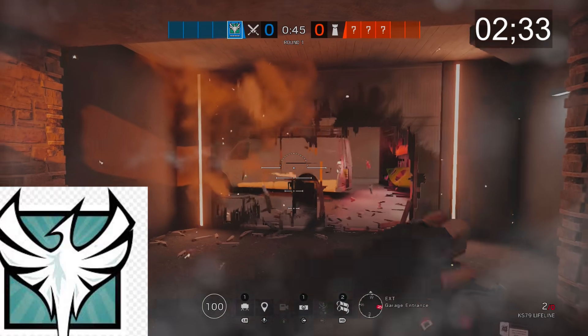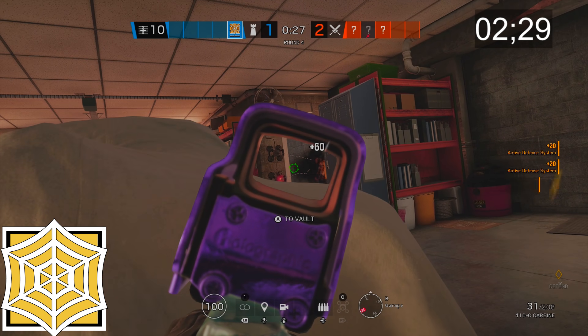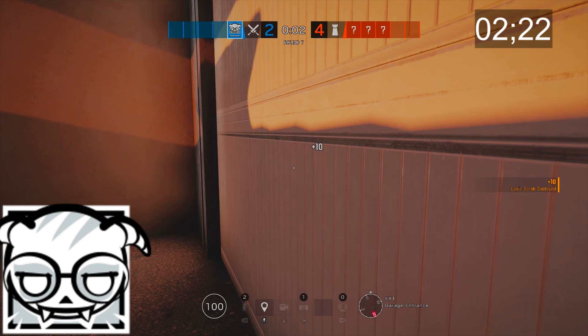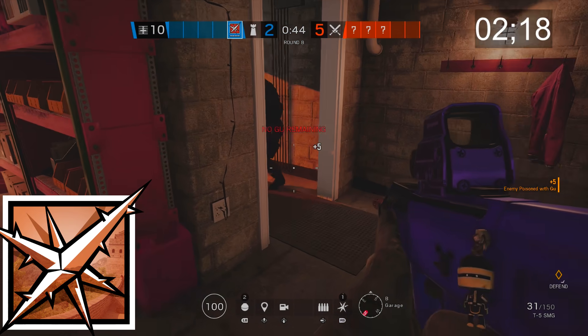If Ash is your girlfriend, Zofia is the girl that you tell her not to worry about. Jäger absorbs over half of the attacking team's throwables and has one of the best rifles in the game. Bandit's main job is to prevent hard breachers from doing their thing. Dokkaebi cares for you and calls you every now and then just to check on your well-being.